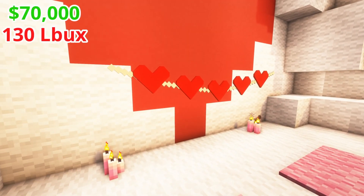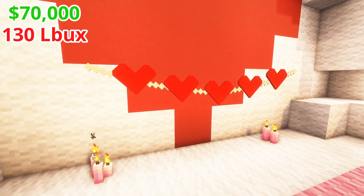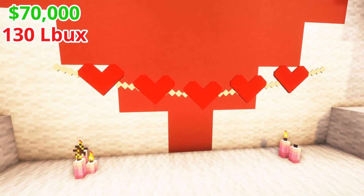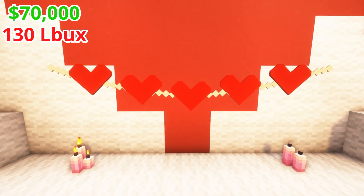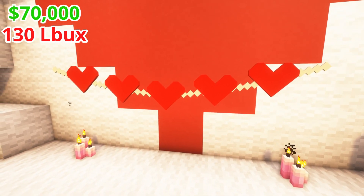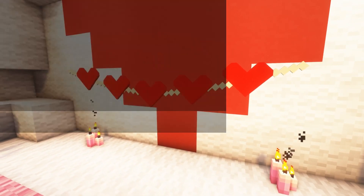The string of hearts is okay — it's not the best thing in the world, but I do like the color of the hearts on the string and how it has lines, which gives it a little bit more detail and texture. Although you do have to spend a lot of money to get enough of these to put them up all around your base, it's going to be really good for making something like a Loverfella Hall of Fame, with these lining the top.